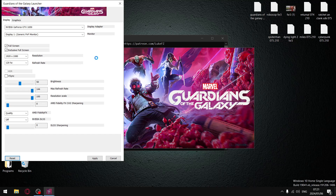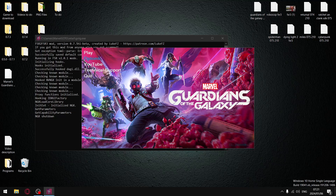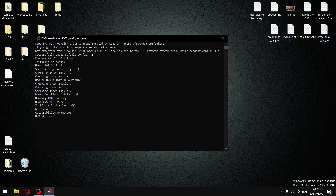The hooks are going to start activating and the script's going to start running. Just to show my settings — full screen, exclusive full screen. We are not going to be using AMD FidelityFX; I'm going to switch it off. We're going to be using NVIDIA DLSS because of the mod being injected. Let's go ahead and play.